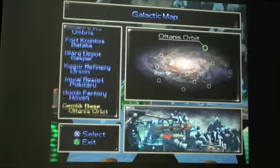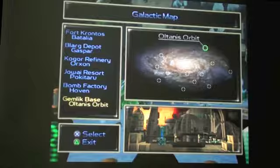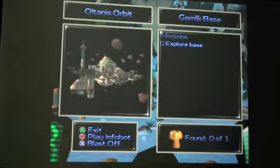The next planet we have to go to is... hurry up, get in the ship. The next planet we have to go to is not even a planet. It's the Gemlic space base — well, around in the orbit of planet Ultanis. So let's blast off.